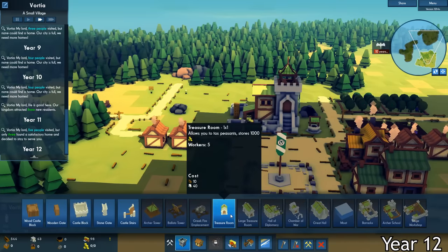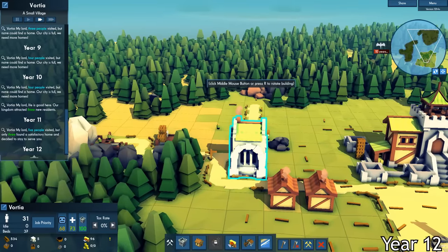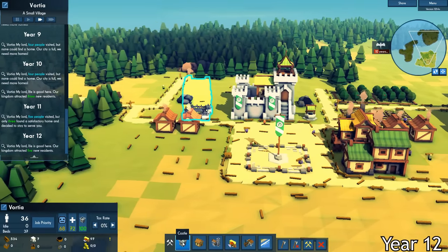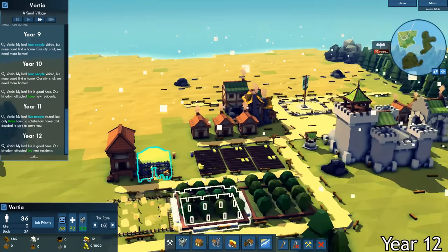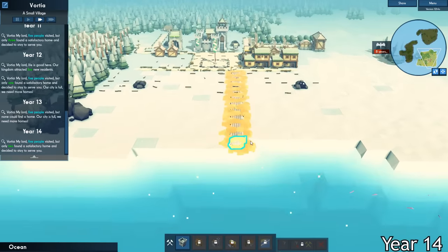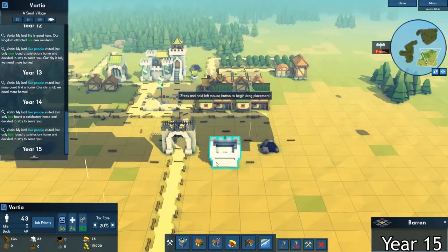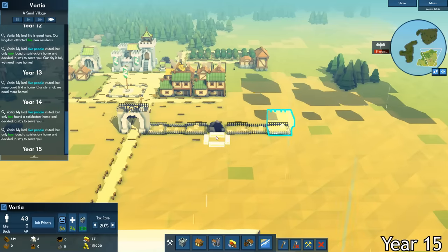I constructed almost all of the buildings that I could that didn't require a currency. So I decided that I needed to build a tax collector and start taking some taxes, so that way I would be able to afford new buildings that were better and employ specialist workers. I then built another apple orchard, a produce storage, another cottage in the new neighborhood, and I also built a long road to the ocean. I realized that I didn't have any military defenses inside of my village, so I started working on a stone gate and some stone walls. I didn't have enough stone to surround my whole village, so I just started working on what I could.